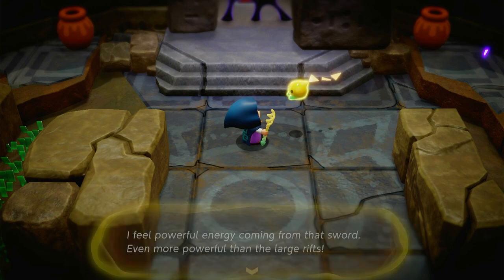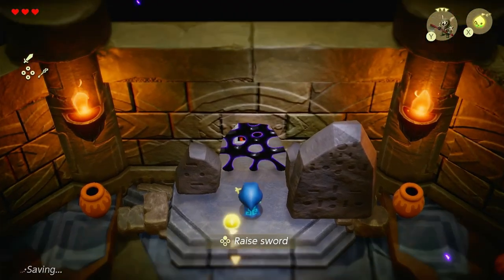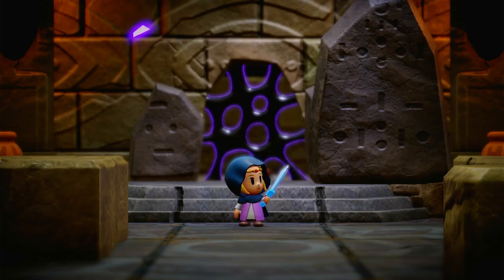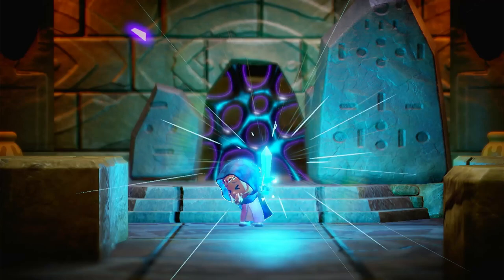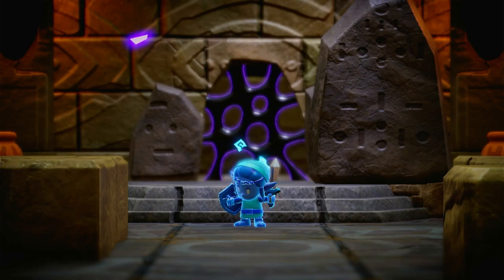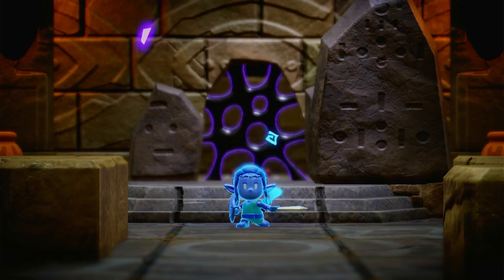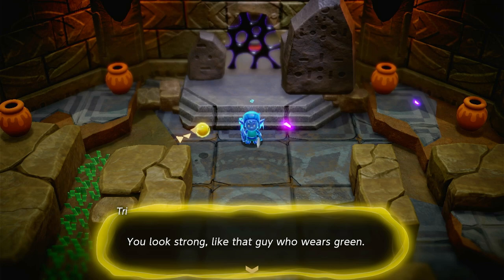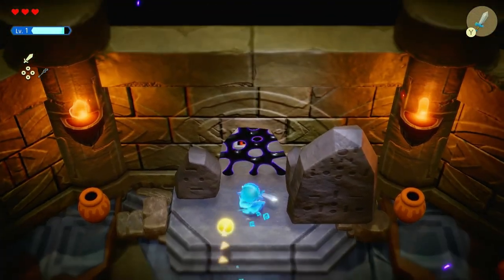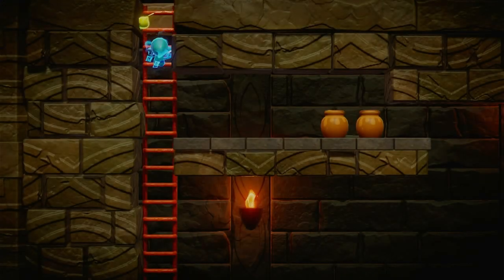The name Link is engraved on it. I feel powerful energy coming from that sword. Well, maybe it is a master sword, I don't know. Even more powerful than the large rifts. That sword has a special kind of power. Raise the sword. That rock has a face in it. I'm Lelda. I'm Z-Link. I'm the ship name now. He looks strong, like that guy who wears green. That's pretty straightforward, but this seems to be like an invincibility — a temporary thing. That's what I meant to say.